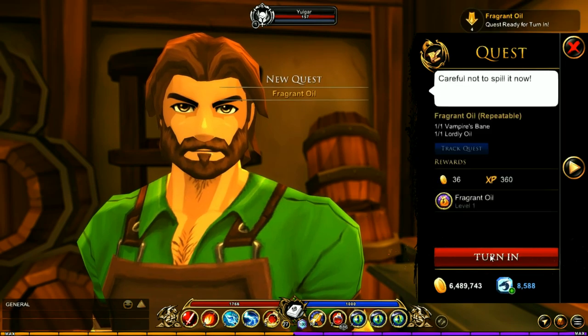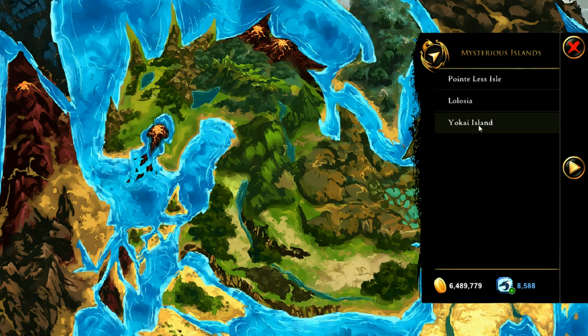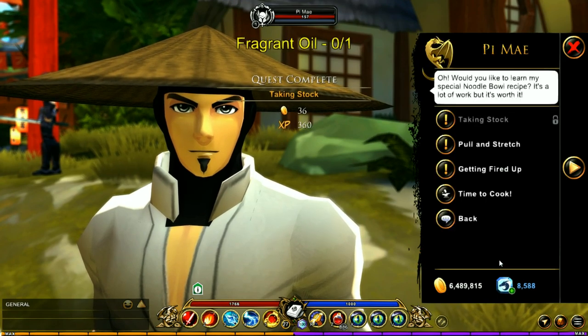Once you have those two items, head back to Yogur's Inn and talk to Yogur. He has a quest called Drops of Flavor — turning this in gives you the Fragrant Oil. Once you have all the items needed to complete the Taking Stock quest, head back to Paimei and turn in the quest.